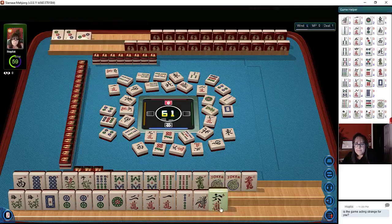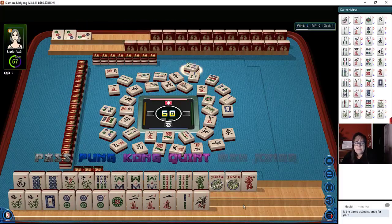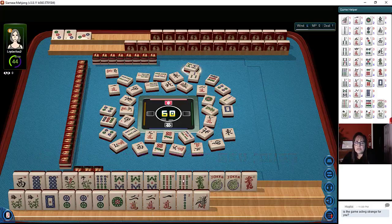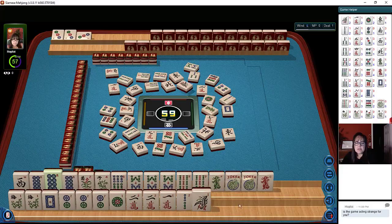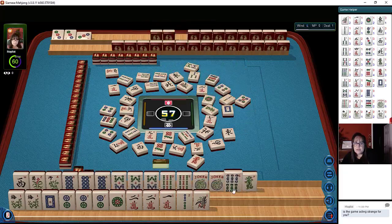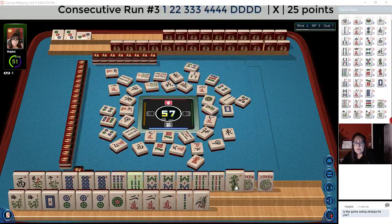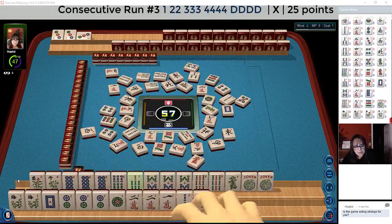I'm not sure about this hand. Hand two. Five bamboos — we got another west. East and west, I don't think so. West wind. We could have done maybe east and west with eights, but we don't have the other eight. Four characters. Six characters. There are two seven bams out now. I don't know if that six, seven, eight, nine single pair pong kong dragon is going to work. Eight bamboos. Yeah, we're kind of stuck. I think we should leave it.